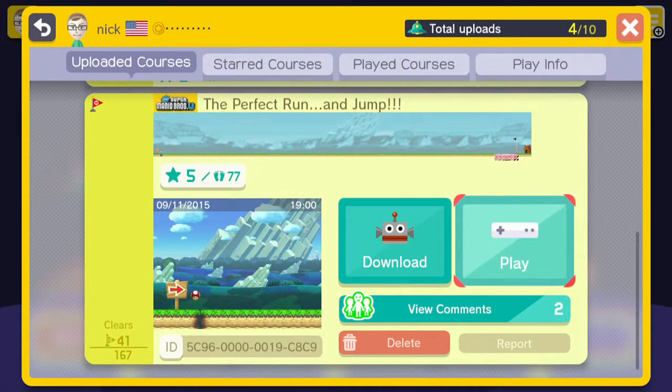So this is my first level that I made. It's called the Perfect Run and Jump, where you're just running and then at the last second you have to make the perfect jump. It's kind of a reference to Super Mario Galaxy 2, where the last level is called the Perfect Run. In this game it's a bit easier, which I made it. So let's go ahead and see what it's all about.